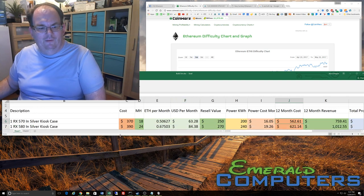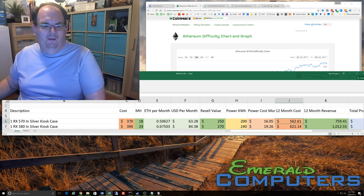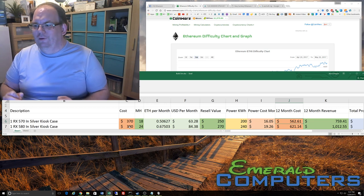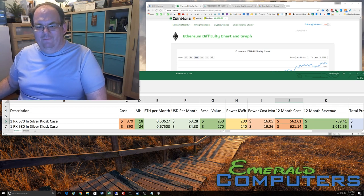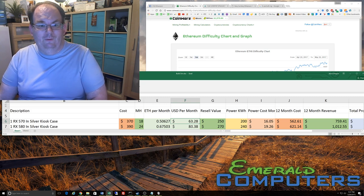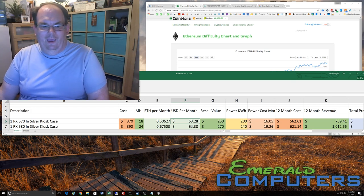Now I said I don't mine with the 570 anymore — I mine with the 580. The difference between the 570 and the 580 is literally $20, and I have no idea why you would ever buy a 570 given the massive amount of extra Ethereum you're going to get. You'll get that $20 back in the first month because the 580 makes $21 more per month. So unless there's a shortage of 580s and there's no way for you to get one, I wouldn't mine with a 570.